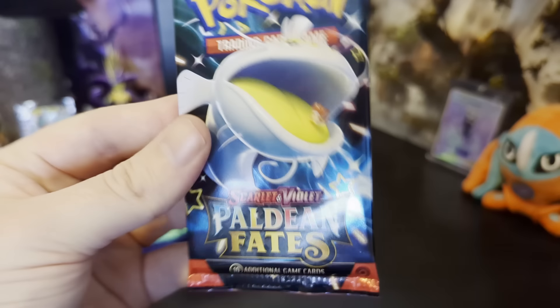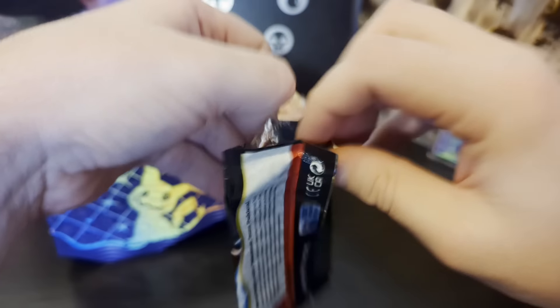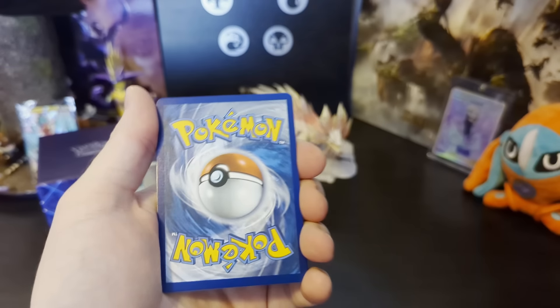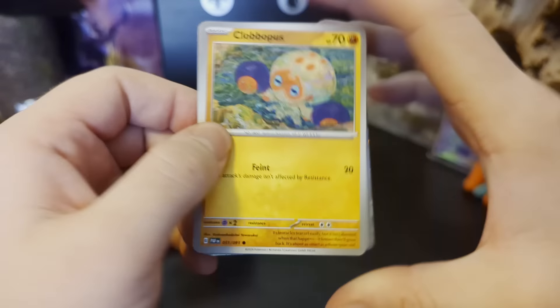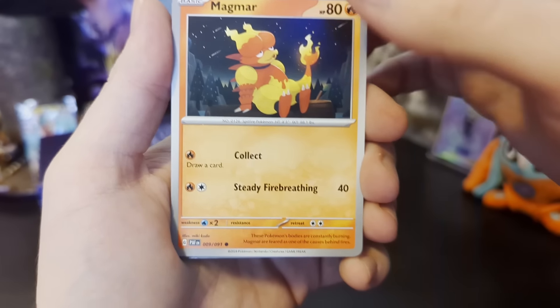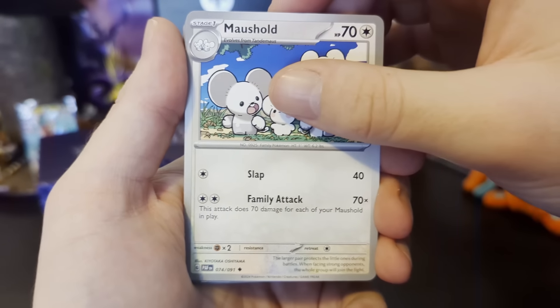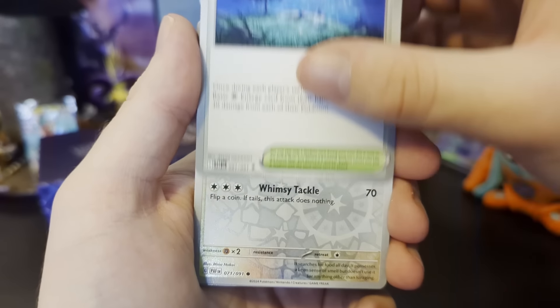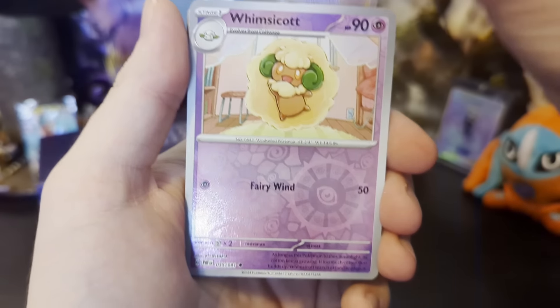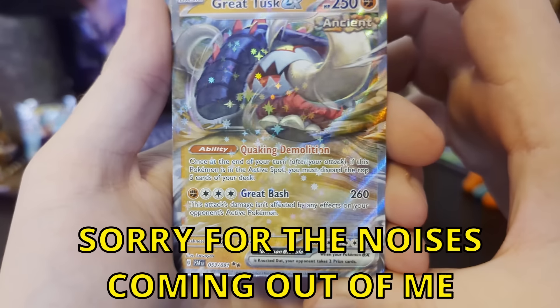Alright, up next we've got Shiny Dondozo with a little Tatsugiri in there, commanding him — very fitting. Let's open it up. Clobbopus. The Tera Room. Mankey — okay, that's a new one, cool. Magma. An Ultra Ball — very important item. Mousehold — Family attack, family. Ruinous Gate Hill, that's cool. A Reverse Holo Lechonk. A Reverse Holo Whimsicott — oh, that's a very cute card, I like that. And oh, that is cool — exactly. And the Metal Energy.